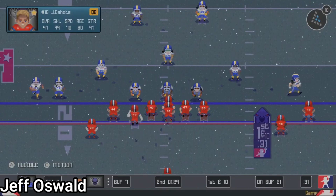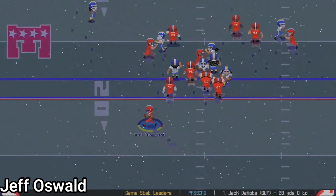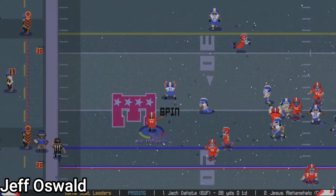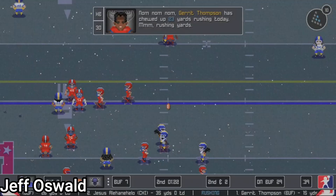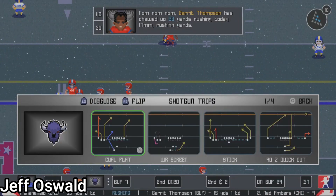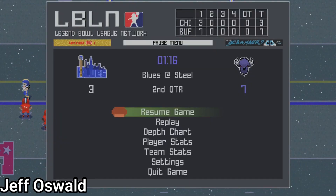The game has a huge variety of strategies. You can do inside runs, outside runs, quick passes, standard passing, shotgun passes, and more. The defense has a similar catalog, with around 60 different plays each — that's a lot for a retro football game. The only downside is a lack of penalties; the only one I found is offsides.